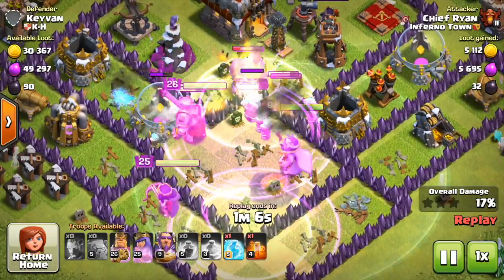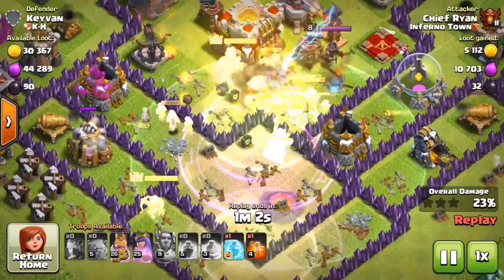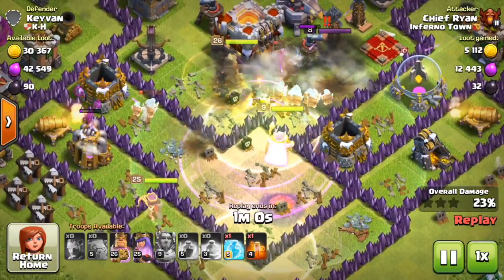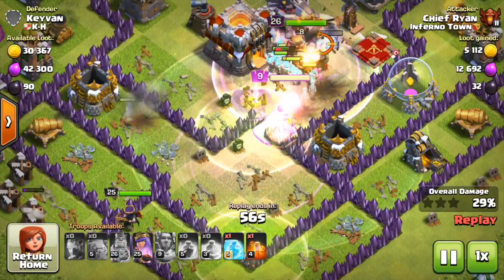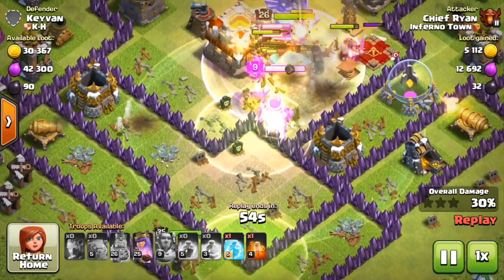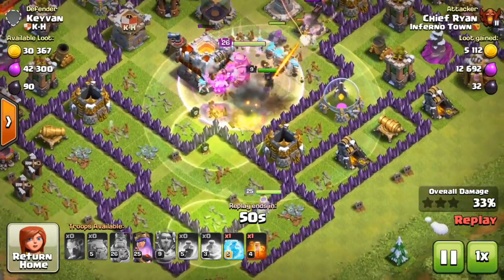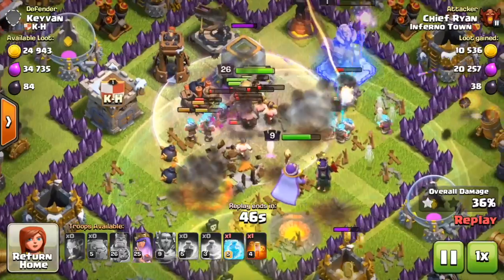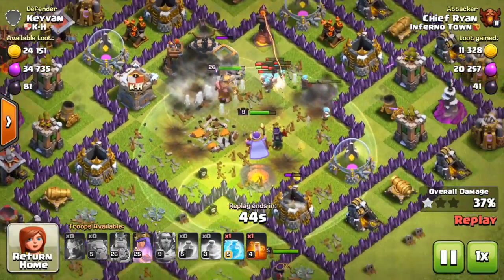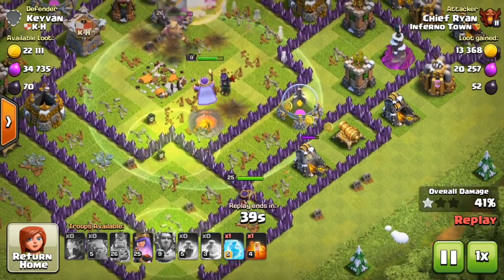All the Ice Wizards are just taking out the defenses. King and Queen are going to be able to clean up this base, and it looks like I'm going to be able to get a two star, possibly. The Queen is going to go to the right side, and the King is on the tower and he's going to take that down. There are still tons of Ice Wizards in the middle, and that's awesome. The giant bomb goes right there, which kills pretty much a lot of the Ice Wizards and some of the Barbarians the King spawned.